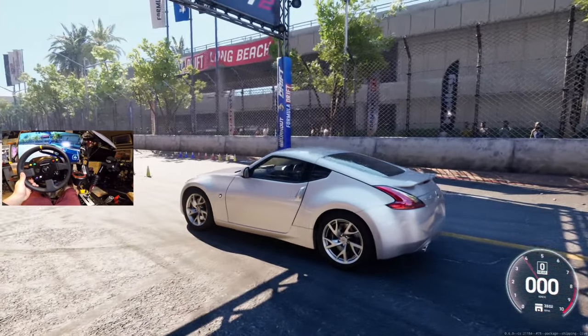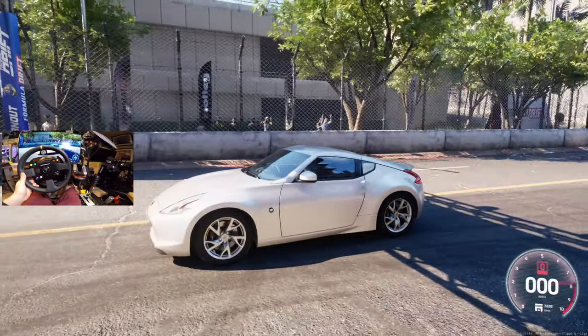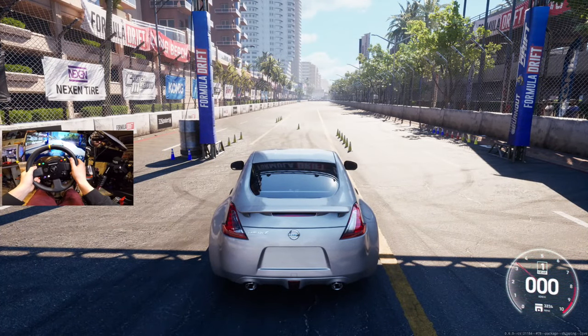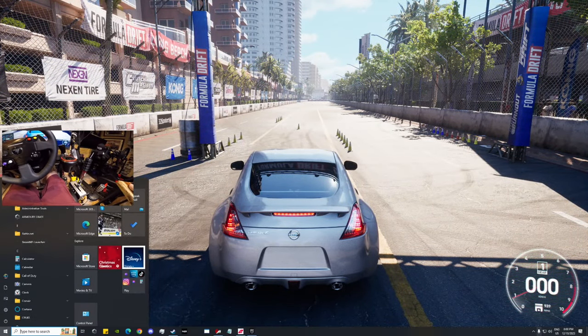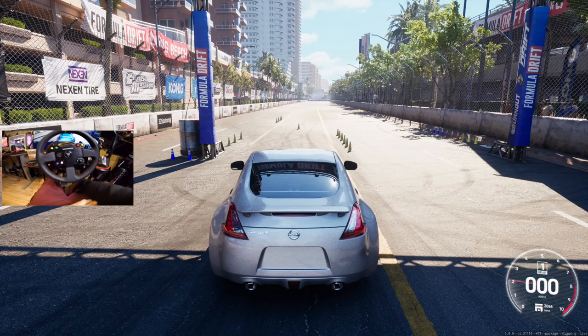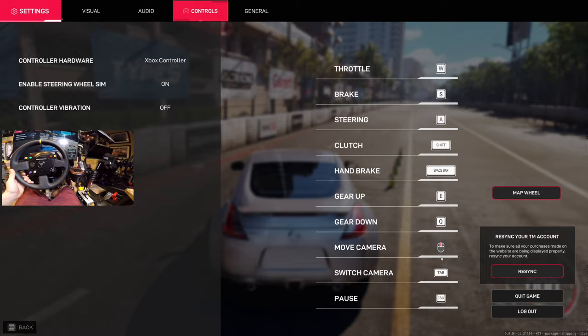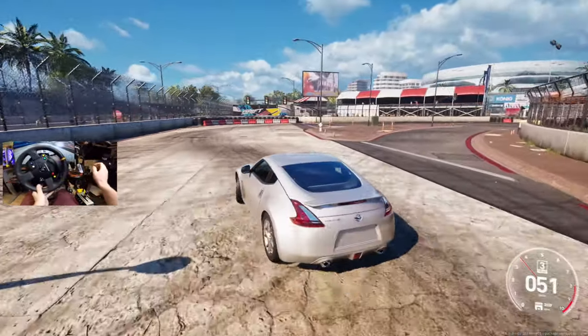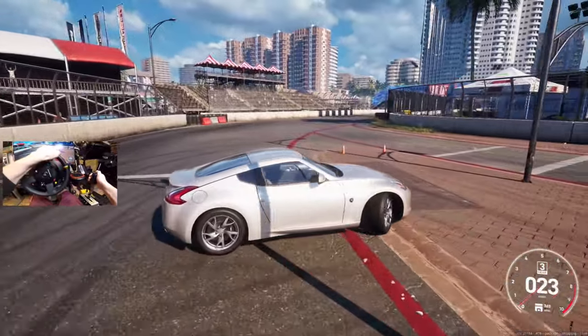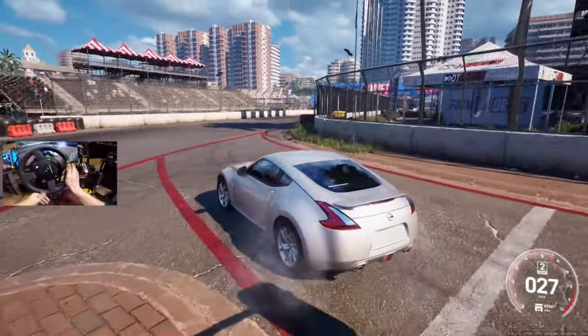Damn, I forgot how good this game looked. All right, here we go — go for a quick little setup. I need to turn off Discord. We got birds off the back window! Switch camera is tab. Okay, let's do a little street drift here — a little second gear.